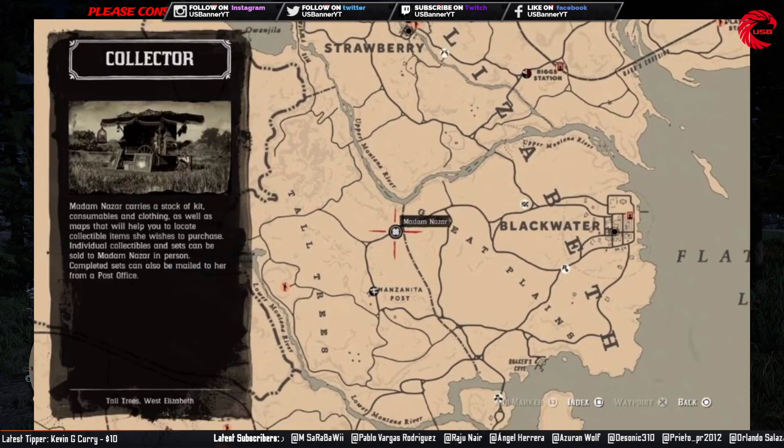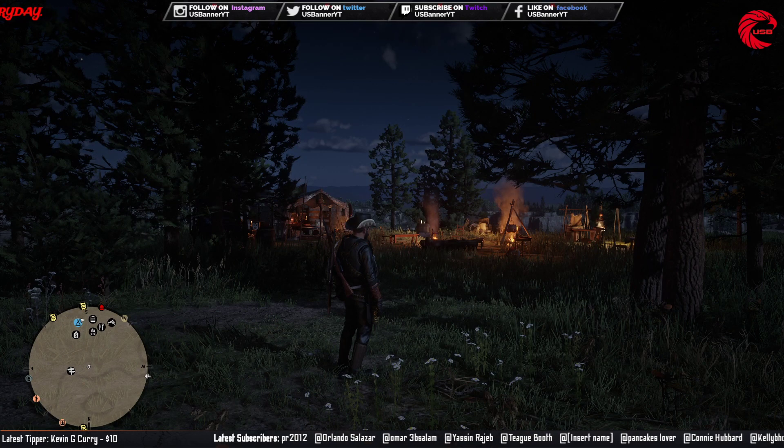Let's start with the Madame Nazar location. Madame Nazar is in the Great Plains today, as you can see here. Go to this location — you can first travel to the Manzanita Post and then go directly to her. Go to this location and sell or purchase anything from Madame Nazar if you want.